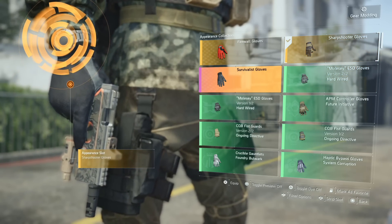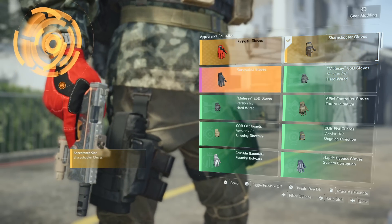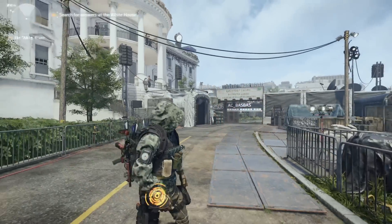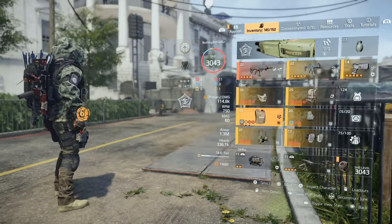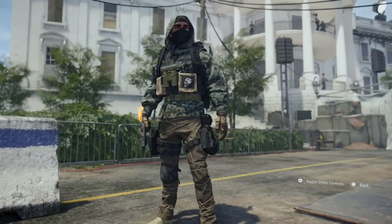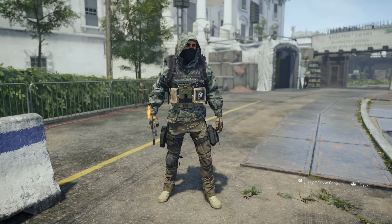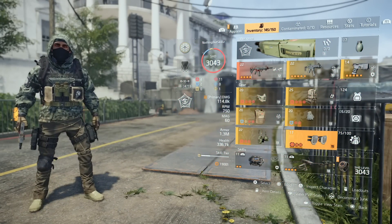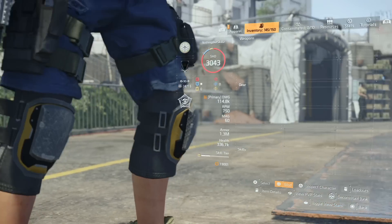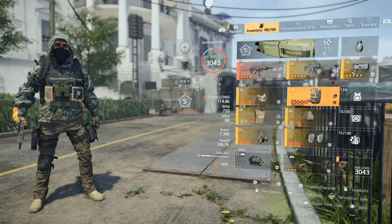A lot of them have different appearance gloves that you can use. So you have the Sharpshooter gloves — take a look at that. Now it just kind of completes the set because the gloves really match the pants. Oh yeah, that looks real good! Some of these have multiple things you can change, so definitely want to check. There was gloves, chest pieces, and backpacks that you could add.